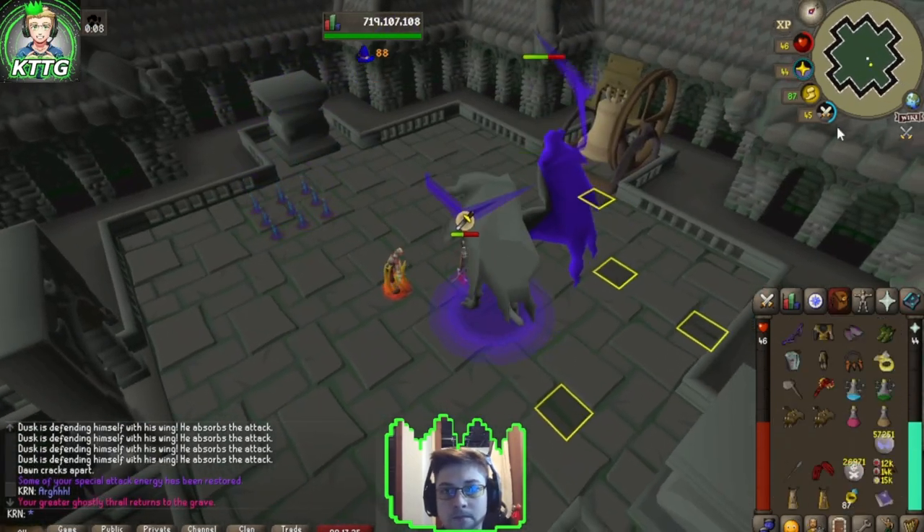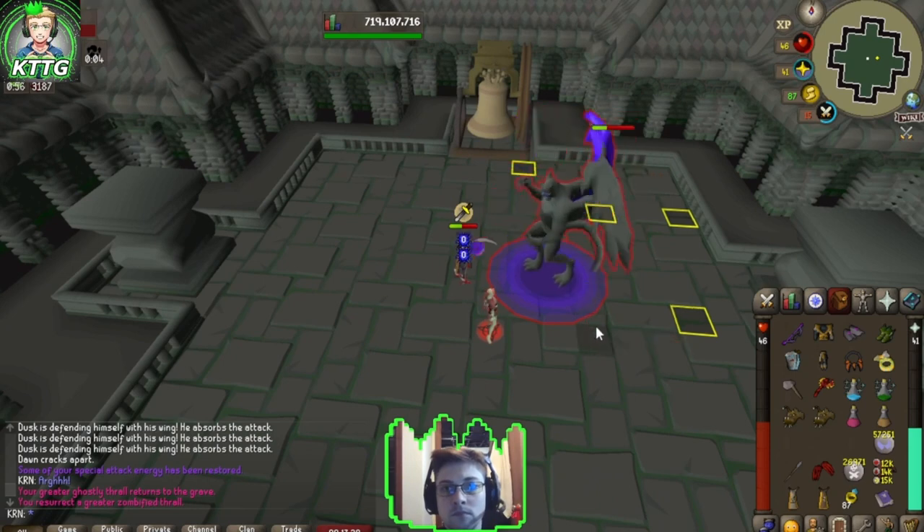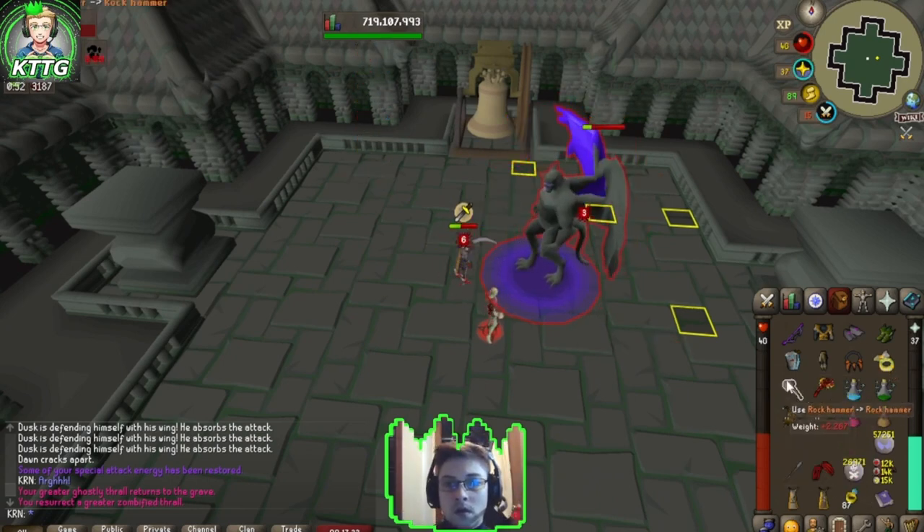Just make sure to switch over to Piety now. Summon a Greater Zombie Thrall. Use your last Chally spec right off the bat and then finish with Scythe.